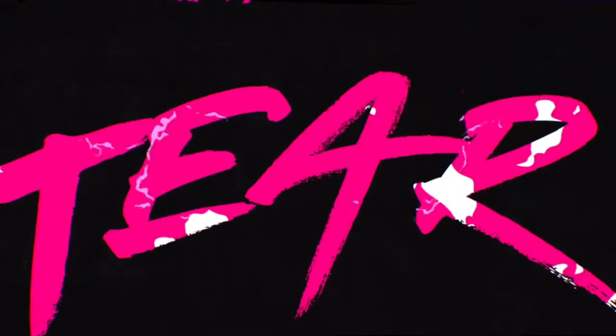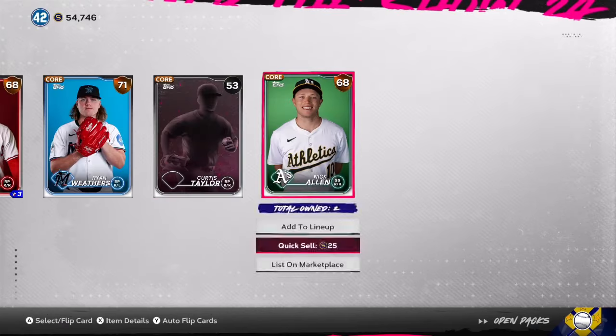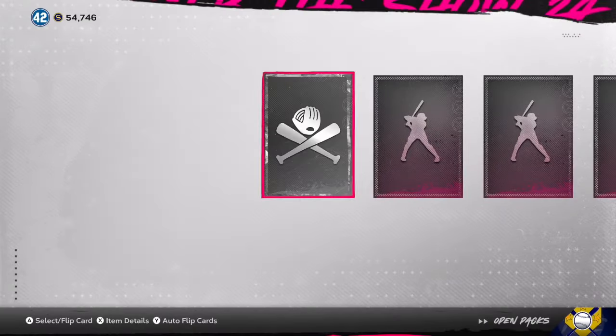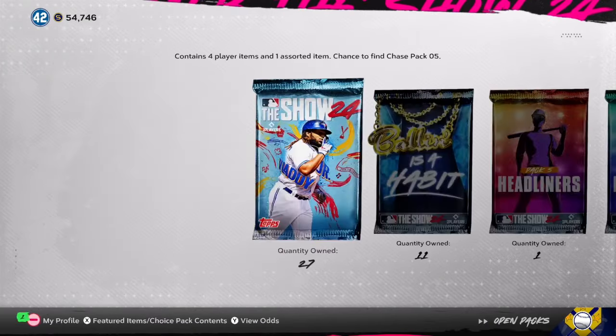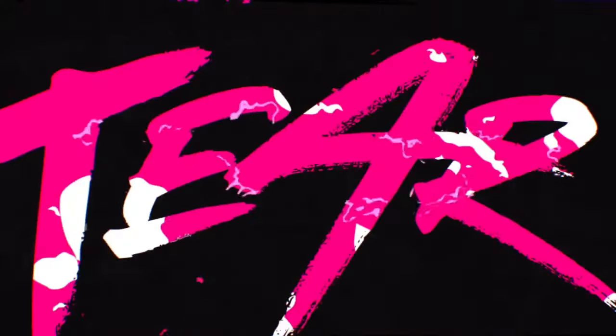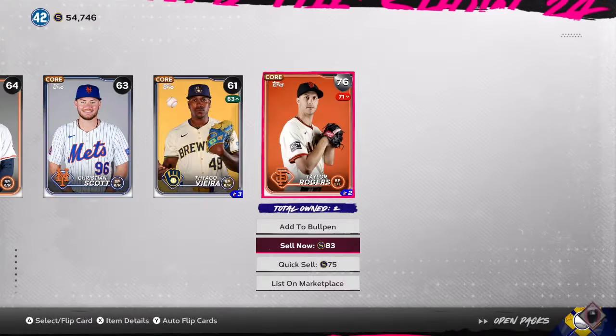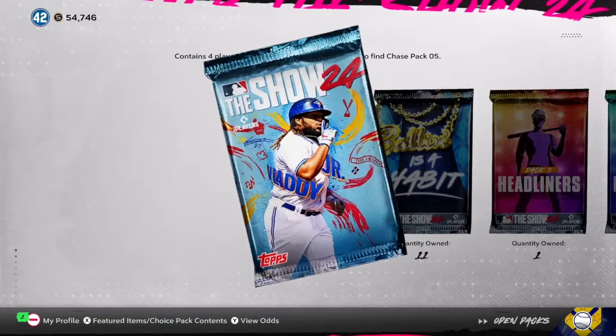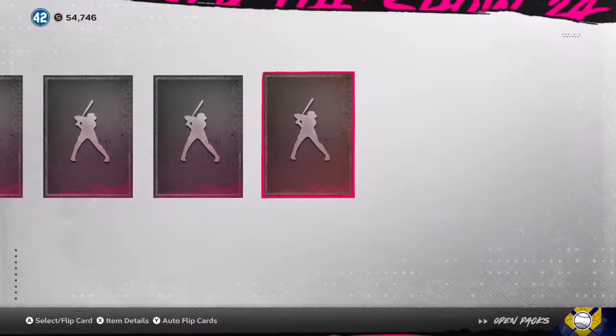I want to know what you guys are thinking and how you're feeling about that content. I haven't really had a lot of time to go ahead and dissect everything, but looking at that NLS, the Team Affinity is looking pretty good. Eduardo Escobar, switch hitter, CJ Crone, Gary Sheffield for my Dodgers — very excited about that. I think it should be pretty solid, even Hunter Renfro — that power is gonna be crazy.